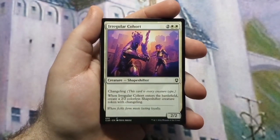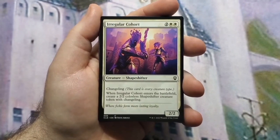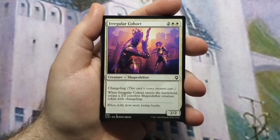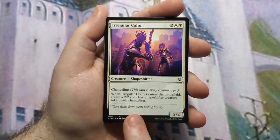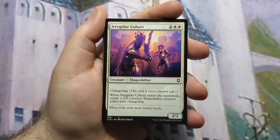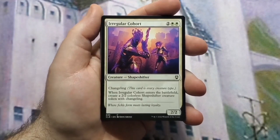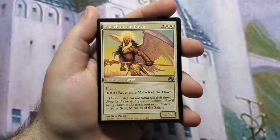Sustainer of the Realms is a four-mana 2/3 flyer that gets a bigger toughness. Regular Cohort — this is where the synergy with Giada is nice. It's a shapeshifter, so it counts as an angel. It's a four-mana 2/2 that when it enters play creates a 2/2 colorless shapeshifter token with changeling. With Giada out, when you cast Cohort it gets one counter, and that triggers another creature entering play — that creature also gets counters for both Giada and the Irregular Cohort, so the token ends up bigger than the original creature.